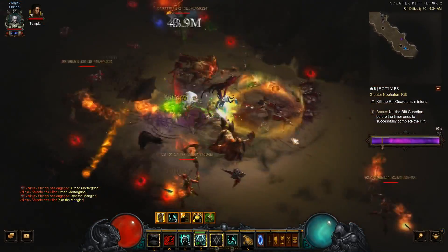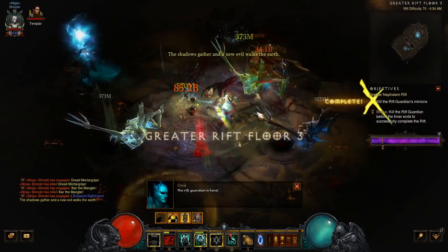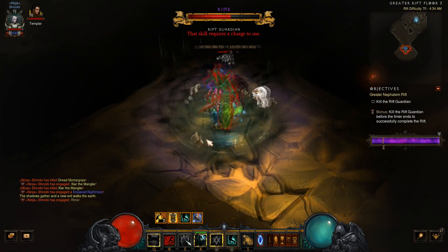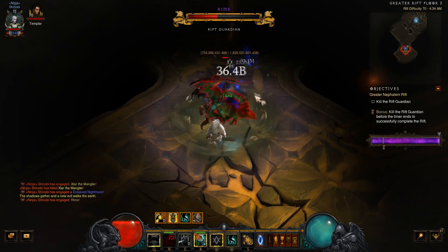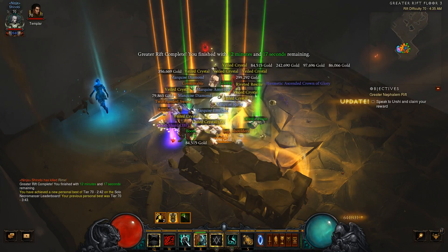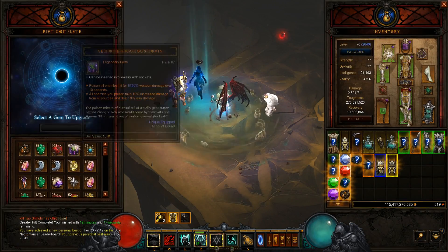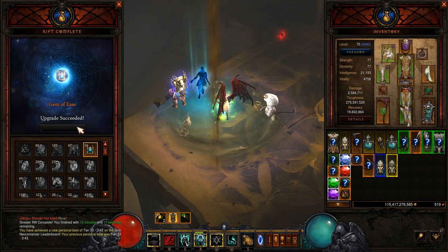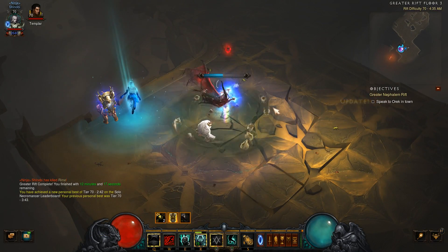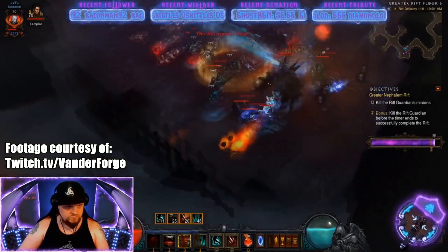Necromancer is used in all group play compositions. They are the RGK in pushing groups, and they're DPS or support in Rat Runs, which is the best way to gain paragon throughout the season. Rat Runs consist of three Necromancers and a z-Barb, so Necromancers will be a sought-after class. You can run Lon Lancer or Thorns for your RGK in pushing compositions, or Singularity Mages in Rat Runs, blasting through GR 100s in two minutes or less.